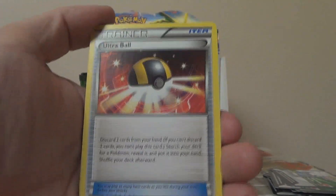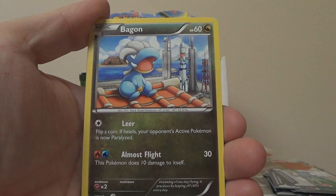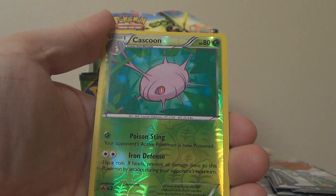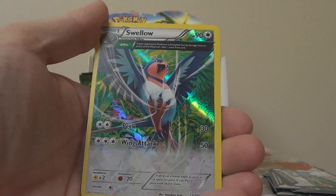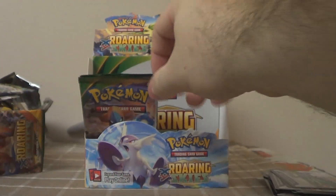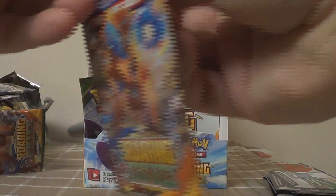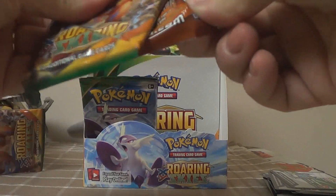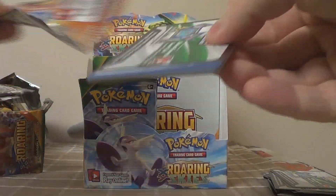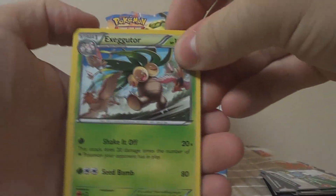Eighth pack: Swanna, Fletchinder, Ultra Ball — that's our first Ultra Ball, wow — Wingull, Fletchling, Bagon, Electrike, Taillow, Reverse Cascoon, and a beautiful holo Swellow that goes in the holo pile. This side is getting us a whole lot more points. We might just make a comeback, though I don't know if we really need to. I'm not even going to keep count of points anymore — I'll just count them up at the end.